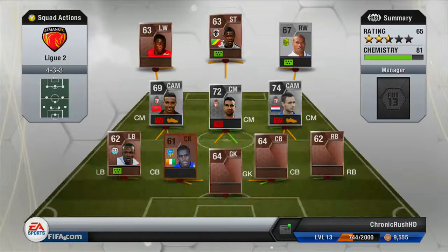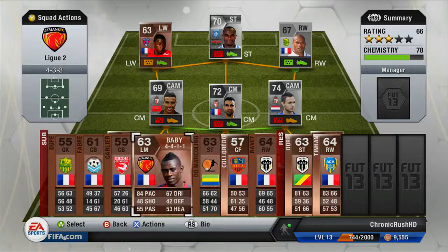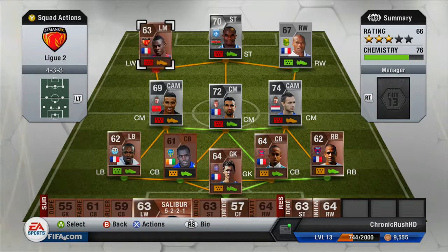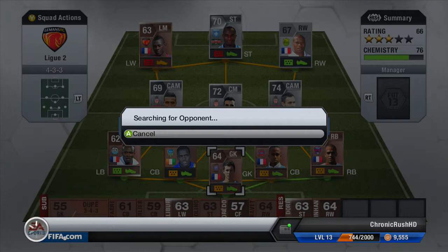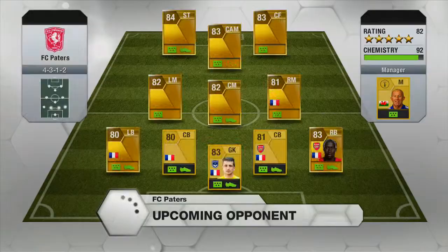We go into the second game. Hopefully he can do a bit better. The team's got 81 chemistry. I'm going to swap this out when it goes down to 78, which again is not good because I am feeling the effects of this chemistry. Later on building the French League 2 team, I eventually go and change it. We actually do have a more successful rest of the season — make sure you tune in to those episodes which are coming up fairly soon. But we go into our second game and come up against this guy called FC Patters.